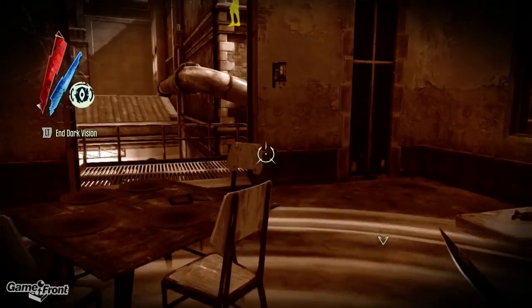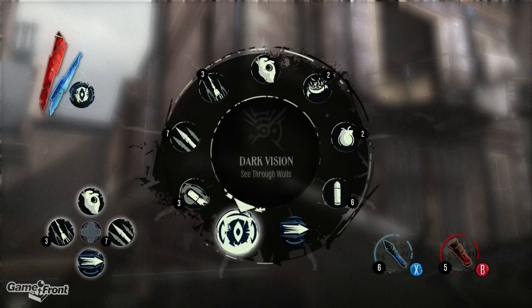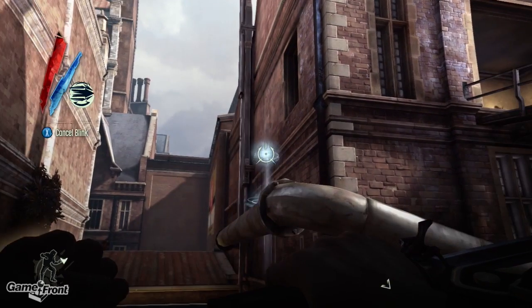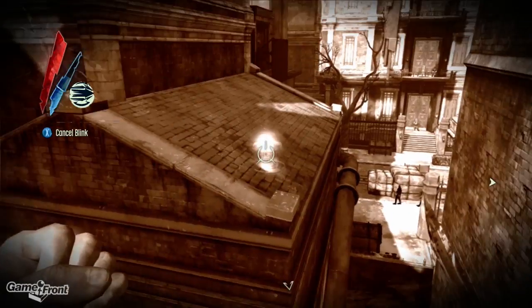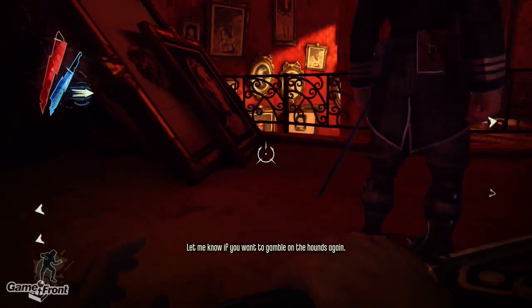Number 4: Dishonored. Super-powered stealth — that's Dishonored in a nutshell. Dishonored allowed players to carve out their own unconventional path through a level with the use of a short-range teleport called Blink, and provided a level of freedom that's unparalleled in any other stealth game. And the great thing about Dishonored is that even if you were spotted, you still had options that were still fun.